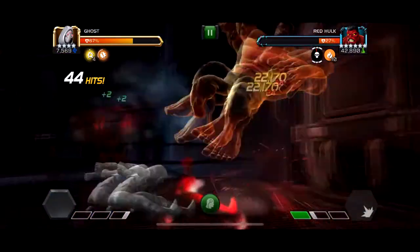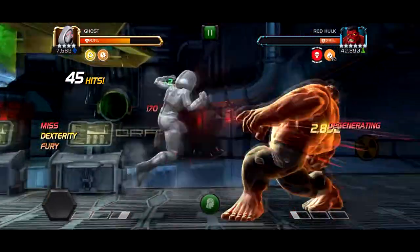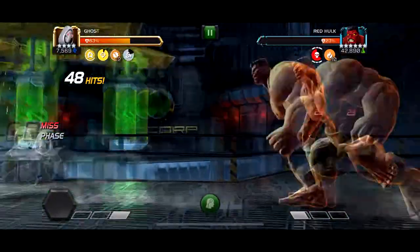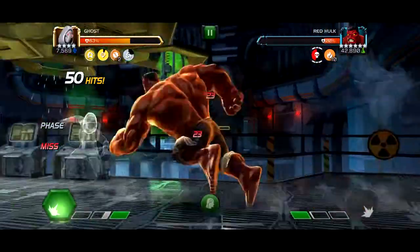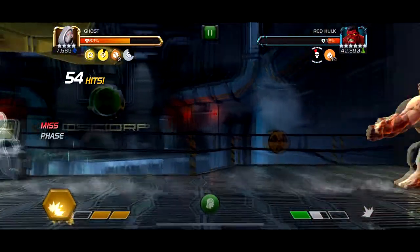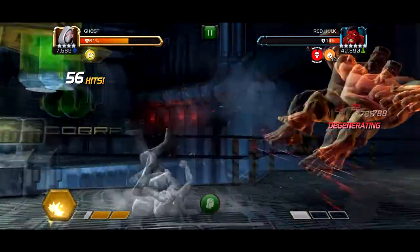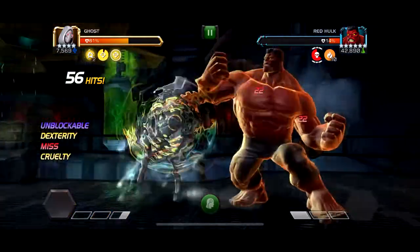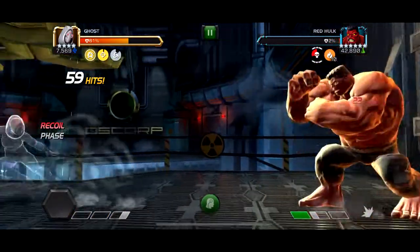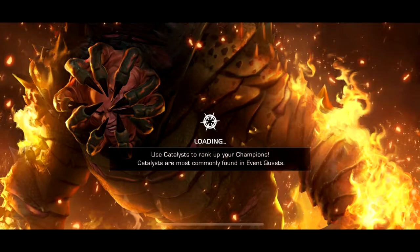There's not that much to say about this Red Hulk boss — you can really use anyone. But once again, the health pools are so big and your health pools are small, so using a character like Ghost who doesn't need to block is probably the best choice. Quake could also do this. I'm just waiting for him to run at me, then land my special two, and the fight's over.